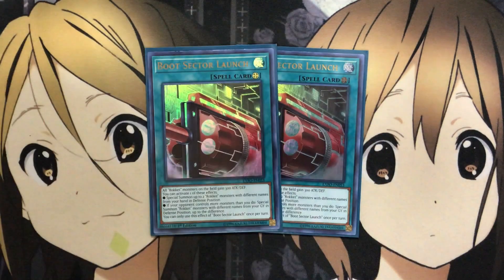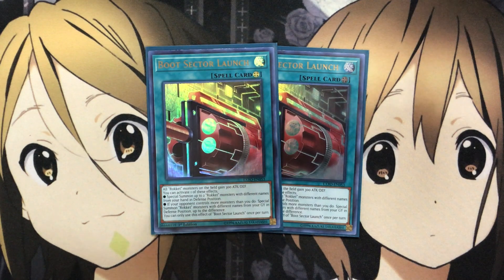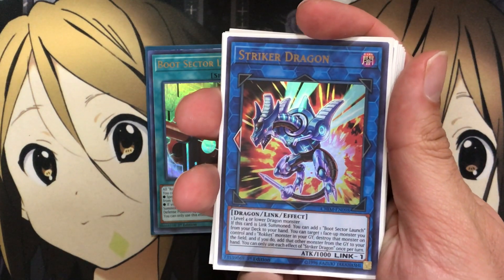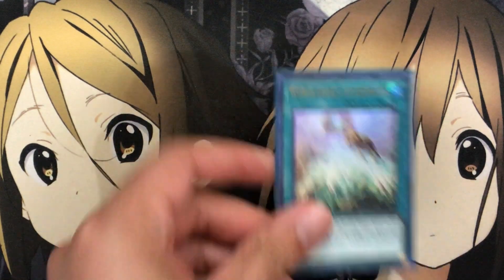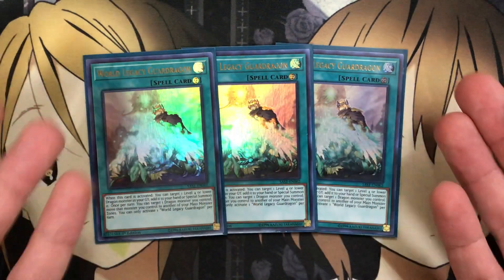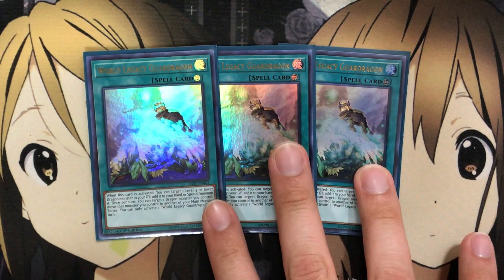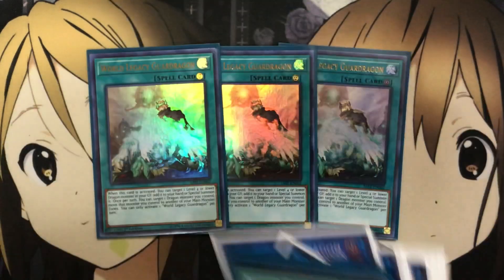I also run two Boot Sector Launch. I was debating how many to run, but if my opponent destroys one, I want another option. Plus, this card is searchable with our Striker Dragon in the extra deck — as a Link 1 needing one Level 4 or lower Dragon Monster to search it out, that's a big help. For more special summons, I run three World Legacy Guard Dragon. I'm not focusing too heavily on the Guard Dragon monsters, but this spell is a great resource booster from the graveyard. Being able to move our Link Monsters also helps with positioning, especially since we still have to use the extra monster zone, and putting them in other positions using the unique arrows for the Borrel monsters is all the better.